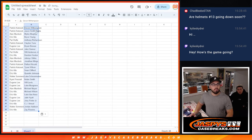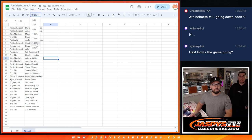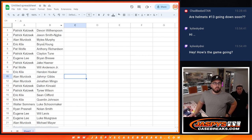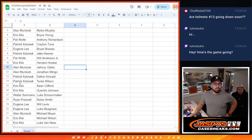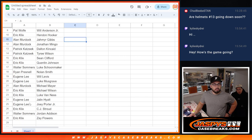And this is how it's all going to pan out — make it a little bigger, zoom in to 150. Patrick with Devon Witherspoon, Patrick with Jackson Smith, Alan with Miles, Eric with Bryce, Pat with Anthony, Patrick with Clayton, Eugene with Brian, Jake with Hainer, Patrick Wolf with Will Anderson, Eric K with Hendon Hooker, Jameer Gibbs going to Alan, Jonathan Mingo goes to Alan, Patrick goes to Dalton Kincaid, Patrick goes with Tyreek Wilson, Sean Clifford going to Eric, Quentin Johnson will go to Eric, Walter Summers to Luke, Ryan with Nolan, Eugene with Will Levis, Luke Musgrave going to Eugene, Alan with Michael Mayer, Eric Clix with Michael Wilson, Luke Van Ness going to Eric, Eugene with Jalen Hyatt, Joey Porter Jr. goes to Eugene, CJ Strout goes to Eric K, Walter Summers with Jordan Adderson, and Eric K with Zay Flowers.